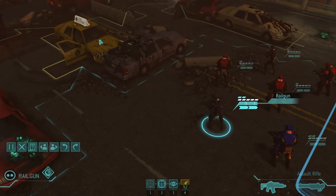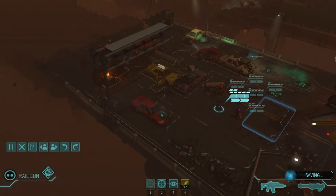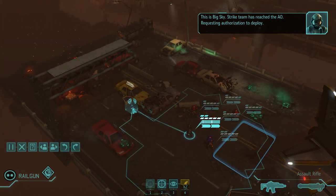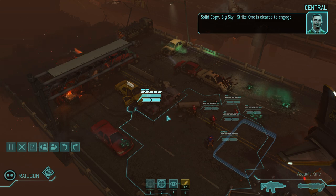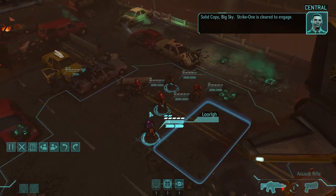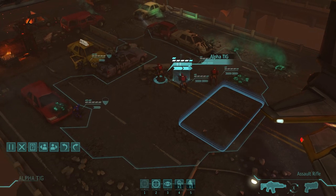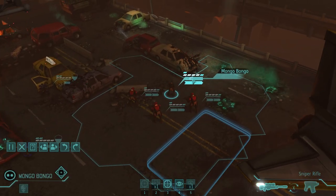Hello Sky Ranger. Hello soldiers. All right, what do we have? Oh, I've started from this position before. Requesting authorization to deploy — solid copy, big sky, strike one is cleared to engage. That would be the wrong guy to move in there, but whatever. Let's try and get our sniper into that position.